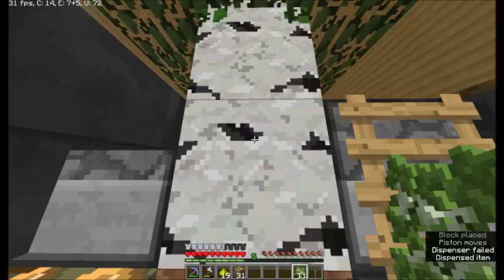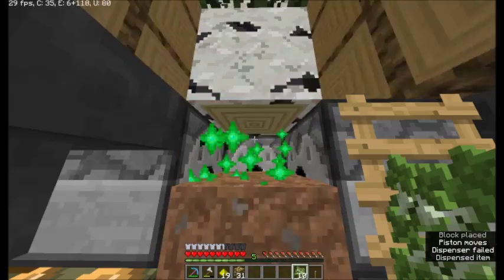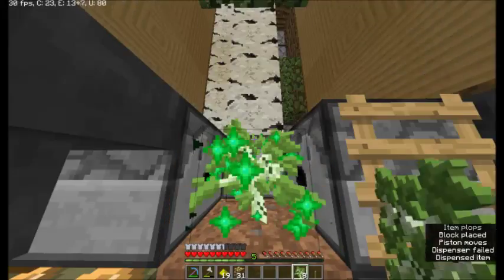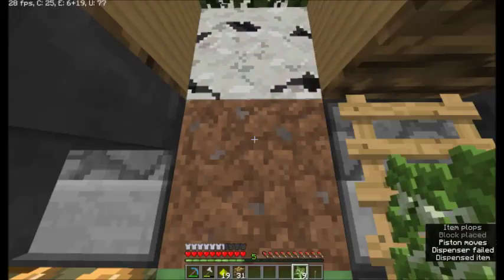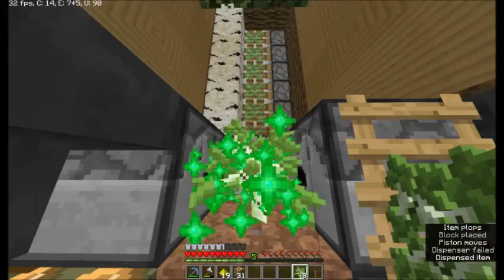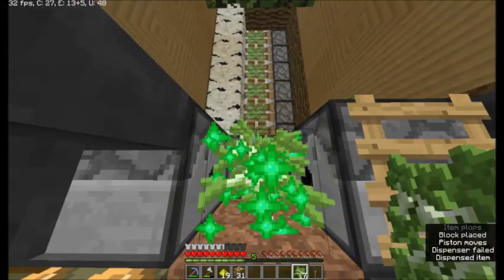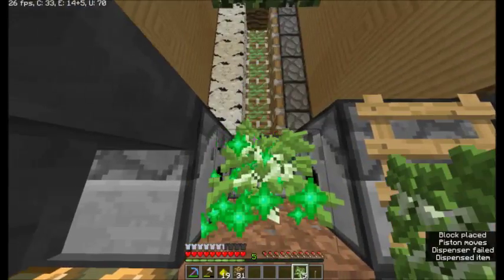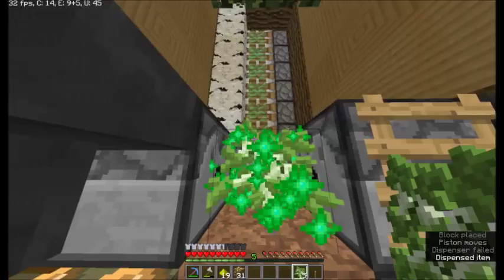At the top there's a height changer, so you can change the height for birch trees and then change the height for oak trees, because the birch trees grow really well at six height. The oak trees are obviously locked at five, because if you went any higher they would branch out and break the farm — unless you add a sequenced piston bit that helps with that.